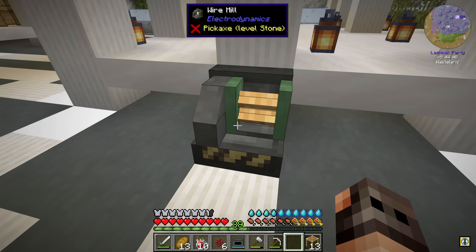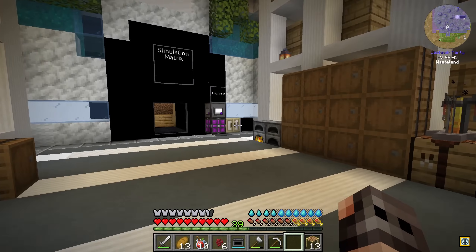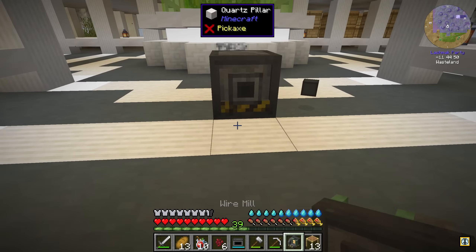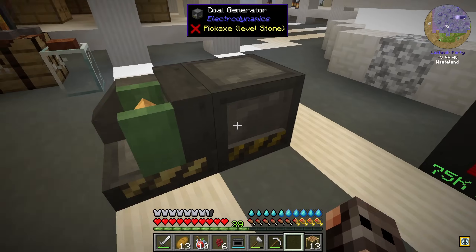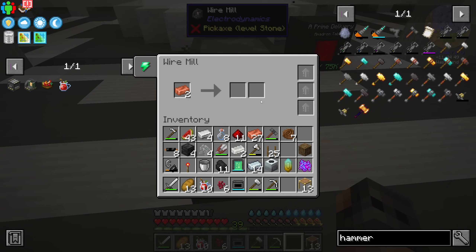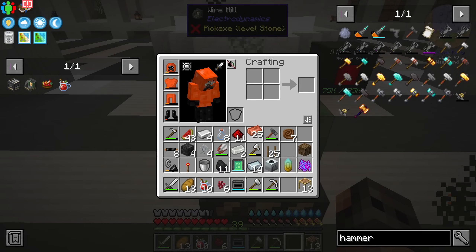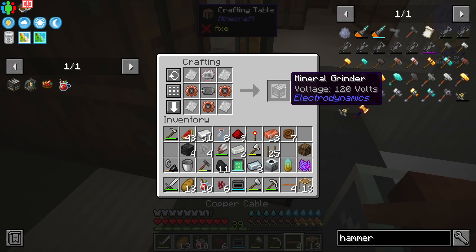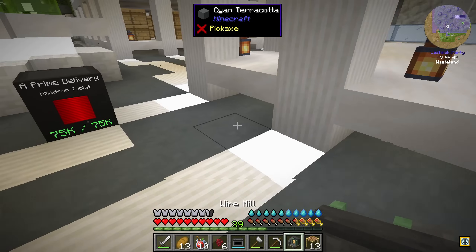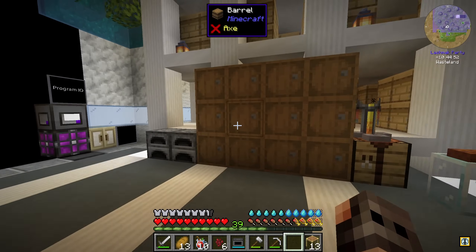The voltage between the generator and the wire mill seems to be the same, so we should not have any problems. The main thing I'm interested in is the mineral grinder. Making wires is a bit expensive — can the wire mill make me copper wires? It just didn't have power, now it's getting some. This is way cheaper because normally you'd need two ingots just to make one wire. Mineral grinder — this is essentially a pulverizer, so it's going to double the ores. Since I'm mining in the nether, we're getting tons of ores.